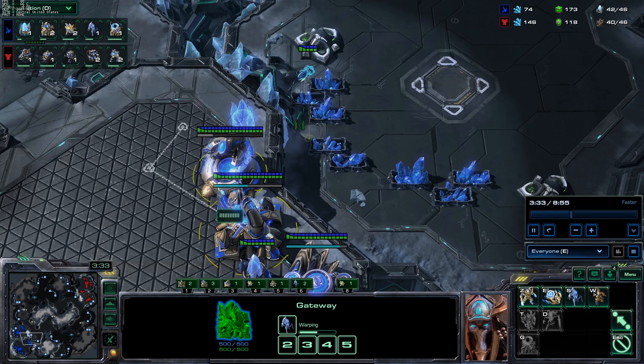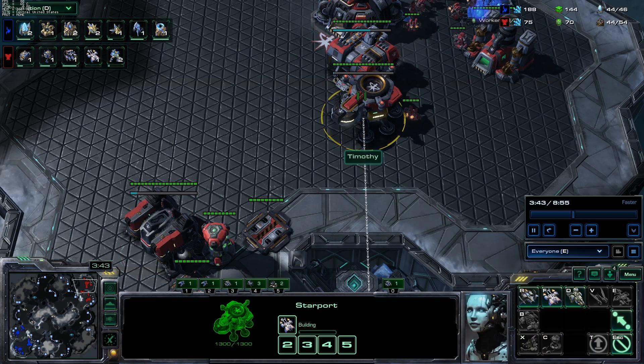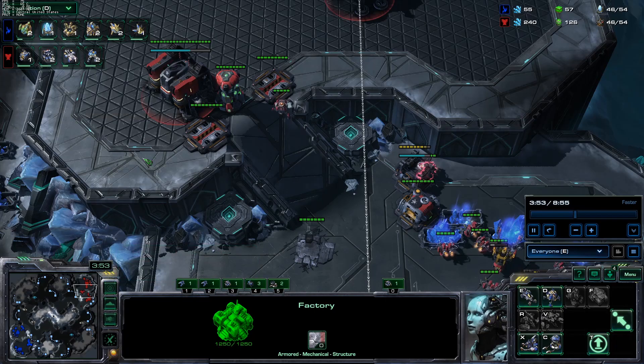The first thing I made from the robo is an observer, and this is going to tell us what he's doing. Looking at Timorous's vision, we can see he's playing a mine drop build. Against this, you don't need too many stalkers — you just need to defend both sides, and you can easily go into a fast third and a fast tech structure.